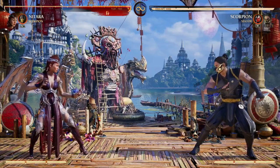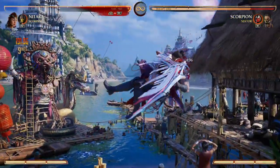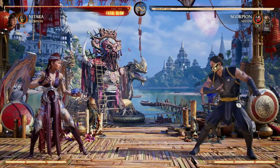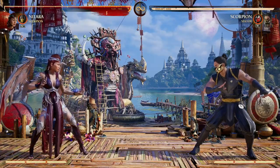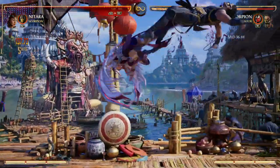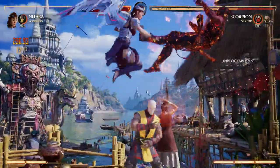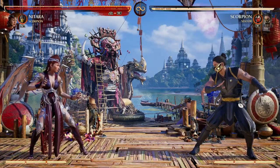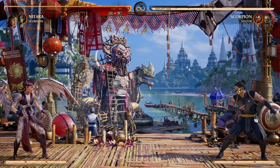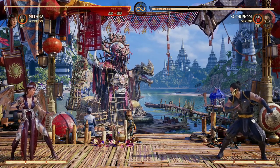The first choice is Scorpion for that exact reason. Scorpion's ability to keep our opponent in the air is absolutely insane. We can use Scorpion's fire breath at the beginning of a combo or at the end — just look at what Scorpion can do for us. Plus, we get the full-screen armored move here with Scorpion as a cameo.